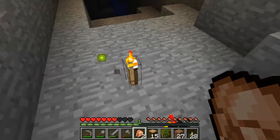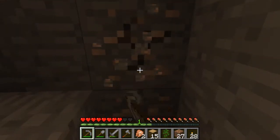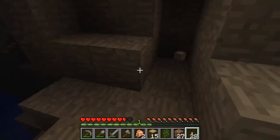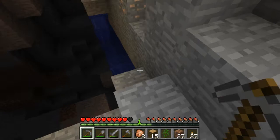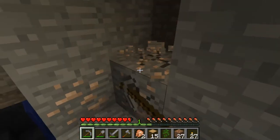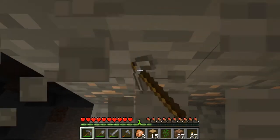I found a cave — I found iron! I hear a zombie. Caving time? I always start caving right at the beginning. Let me get coal first though. What are you doing, Joseph? Make charcoal. I know how to do it — stick wood in the furnace.